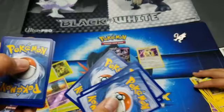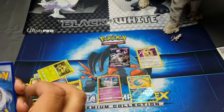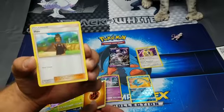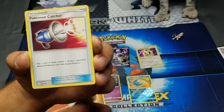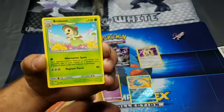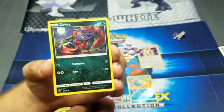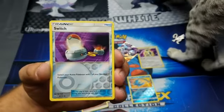Hey Silver, no no - sorry guys, he's so fascinated with our boom light here. So I got a Fighting Energy, you have Hau - draw three. Incineroar, Pokémon Catcher, Larvesta, Torracat. Oh hold on guys - okay we're back. Silver Zora, this is our kitten Silver. I get a Special Switch.